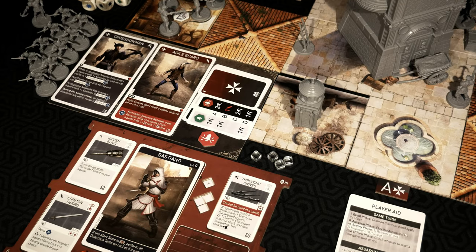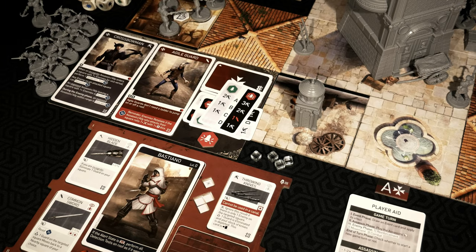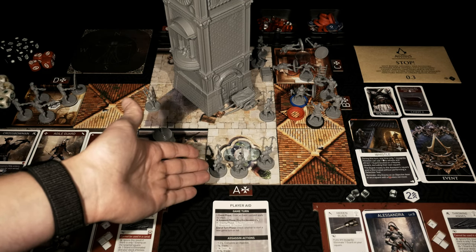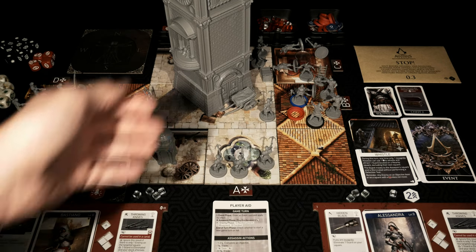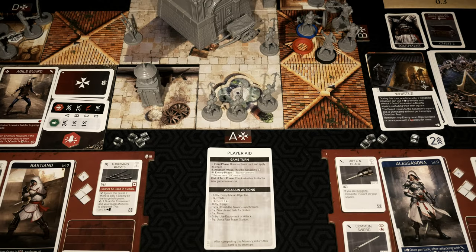Now we turn to the enemy phase. Reinforcements are coming in. We are in a red state, so it's going to be aggressive. We got three crossbowmen at A, two crossbowmen at B, one agile guard at C — thank goodness we're out of that space — and another crossbowman at D. All the reinforcements are placed. Then we need to do a detection test at B as they showed up right on top of our assassins. When there are two assassins in the same area during a detection test, both of them roll based on how many enemies are in there. So Bastiano will have two dice and Alessandra will have two dice.